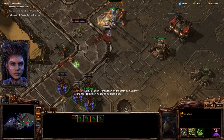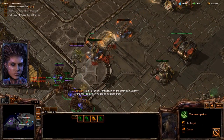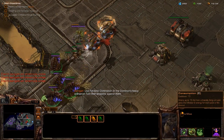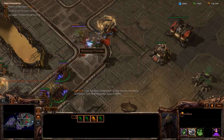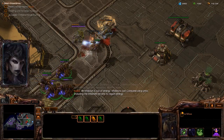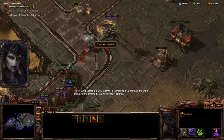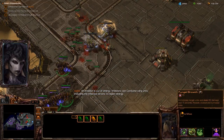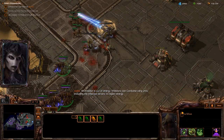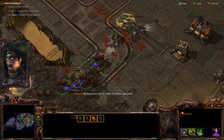Use parasitic domination on the Dominion's heavy ordnance — turn their weapons against them. It's not working. An infestor is out of energy. Infestors can consume Zerg units, including the infested Terrans, to regain energy. That is new from Heart of the Swarm compared to Wings of Liberty.